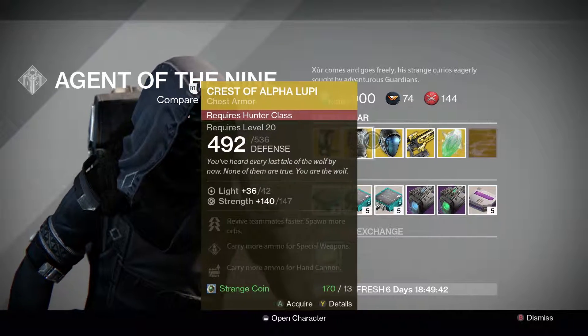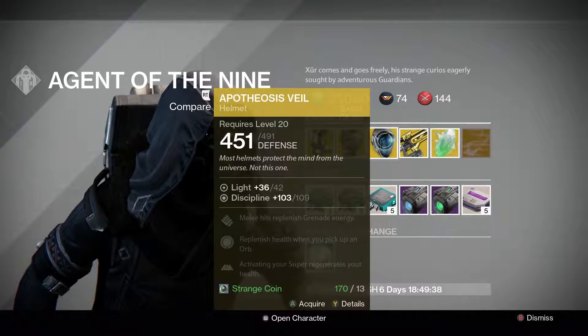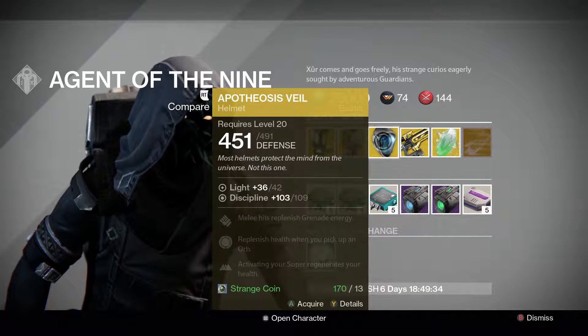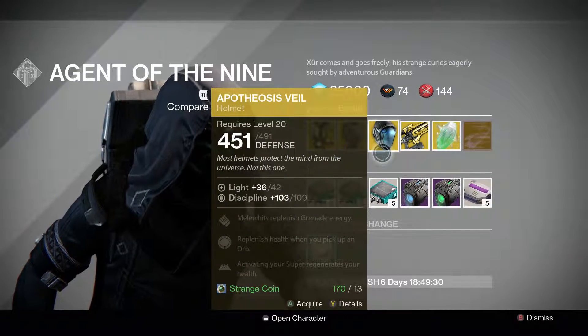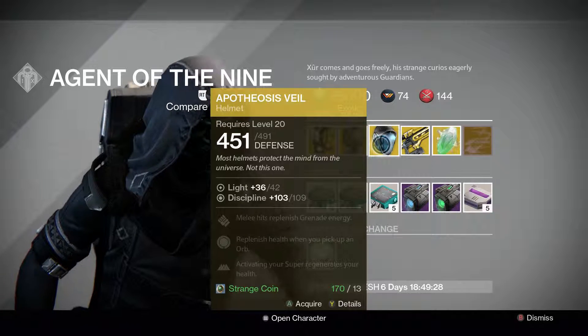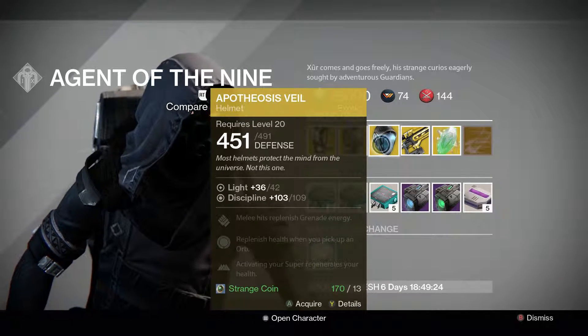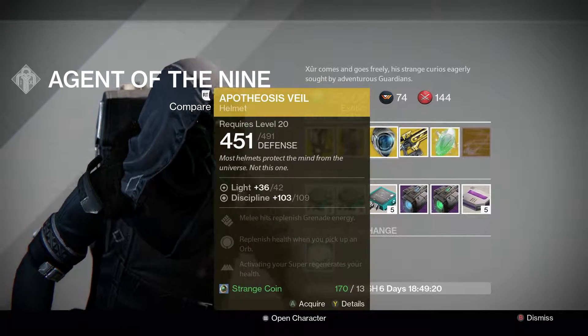For Warlocks we have the Apotheosis Veil. I wouldn't recommend it — the discipline is pretty good but activating your super to regenerate your health isn't really super useful. I just wouldn't buy this one.